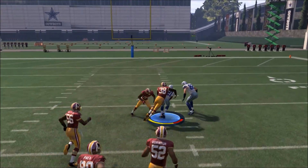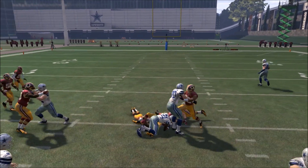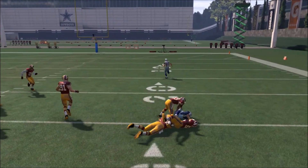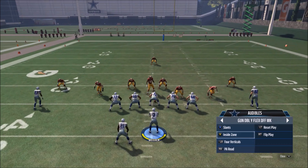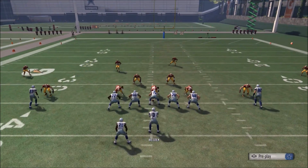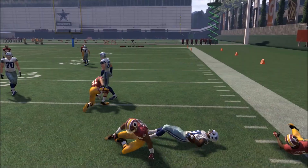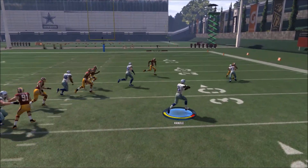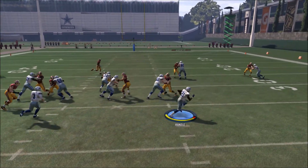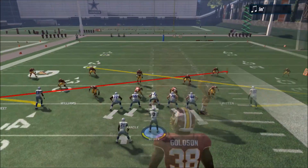The second play from this formation is in the audibles — Inside Zone. This doesn't take a lot of breakdown; it's literally just a run play. If you have the middle, take the middle. If you don't, bounce it outside — generally your receivers will hold their blocks pretty well. I have Cole Beasley out there doing a decent job blocking the corner, which speaks to how well the receivers hold blocks on this run. More often than not, if you have the middle it's an easy five yards; if not, bounce it outside for quite a few yards.